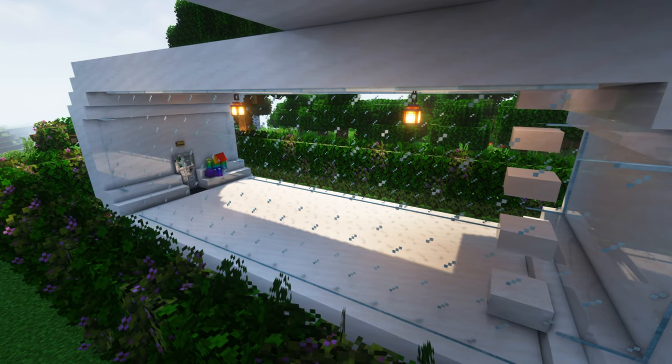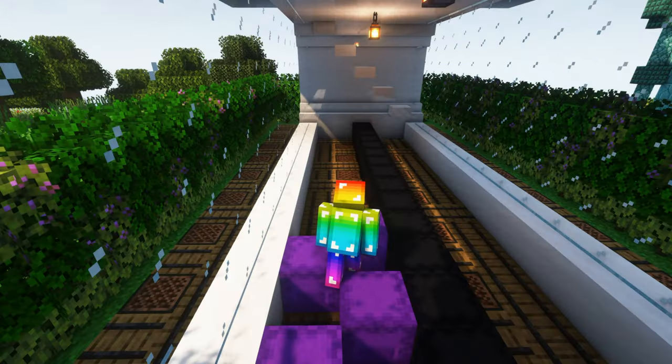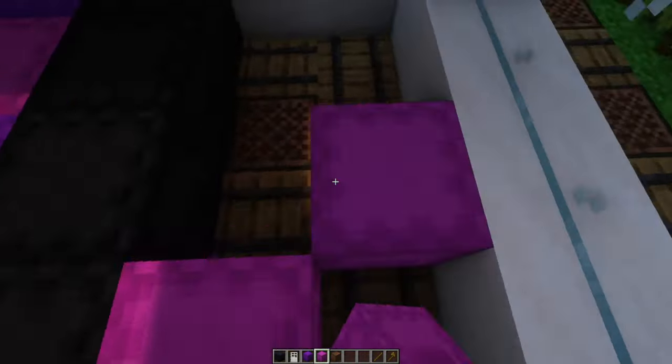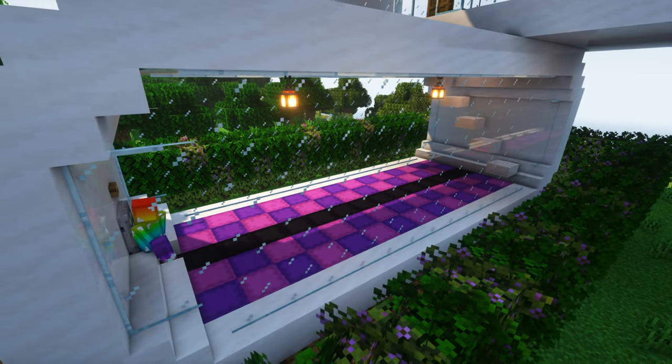Fed up of using carpet for your floors and need an alternative? Try out using shulker boxes instead. With 17 different colours you have many combinations to work with. Perhaps this pink and purple combo could work well in your Minecraft home.